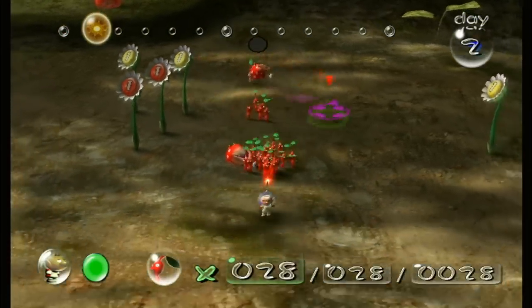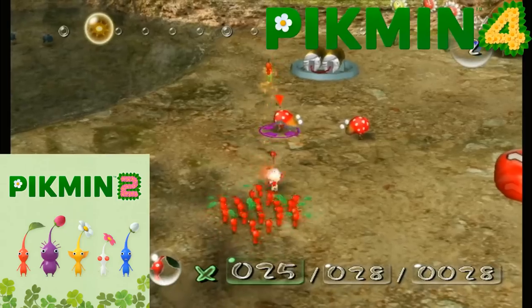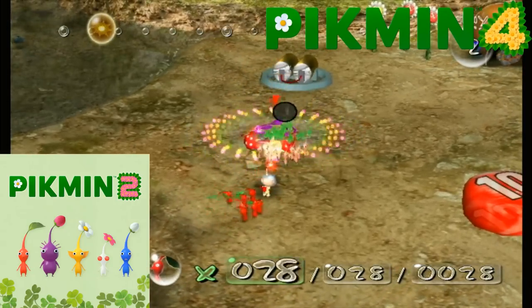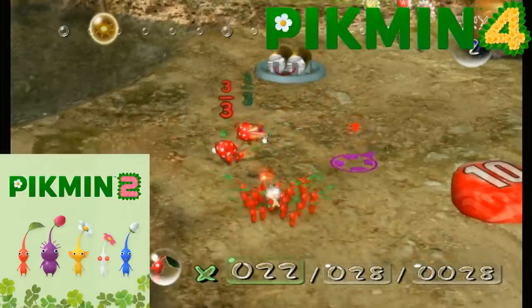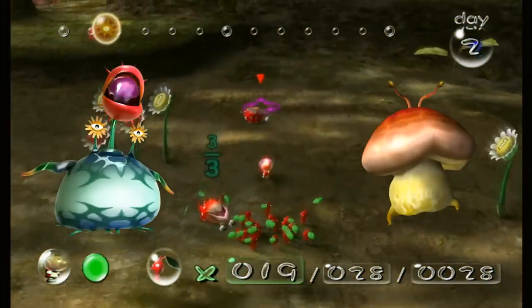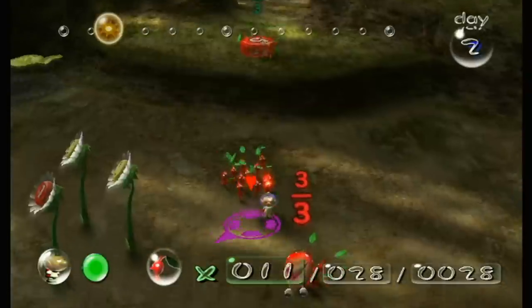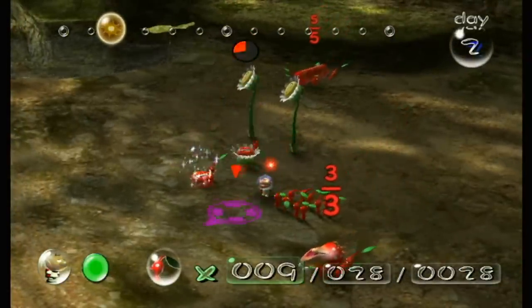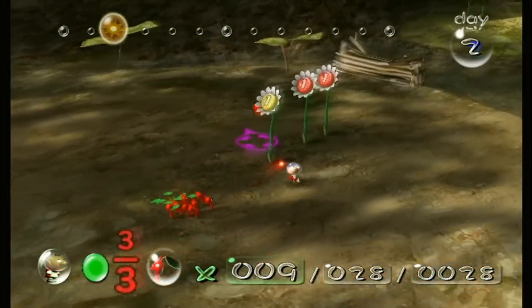Firstly, this discussion is going to be using info from the Piclopedias of Pikmin 2 and 3 Deluxe, as well as the Creature Logs of Hey Pikmin. I own the Switch version of Pikmin 2, so aside from one specific alteration, I won't be talking about it here. And while Pikmin 4's demo is out and it does have the Piclopedia, I'm opting to hold off until the full release. Secondly, this will only talk about the animals of the Pikmin series — no plants, fungi, or other. Even with those restrictions, that leaves like 100 different creatures to classify, so let's get right into it.